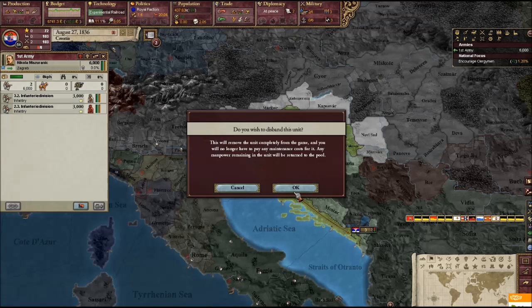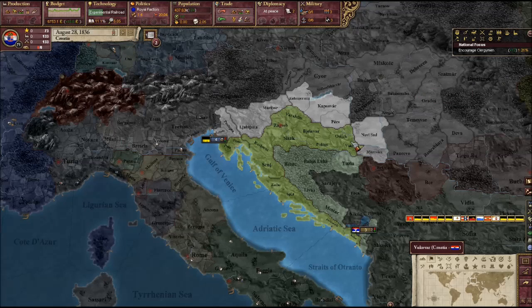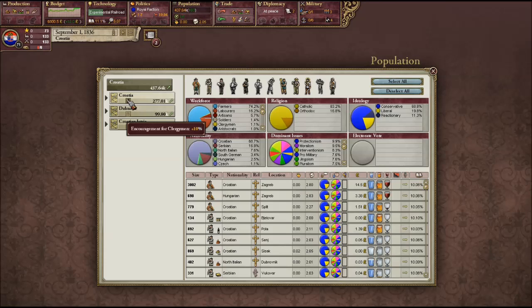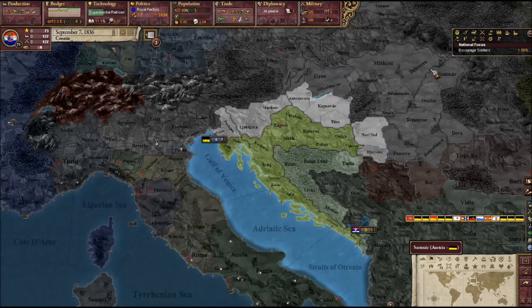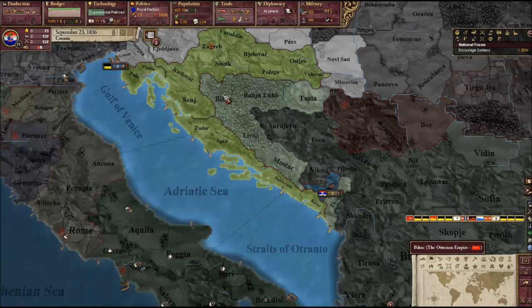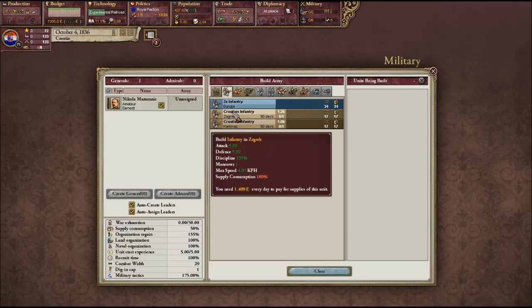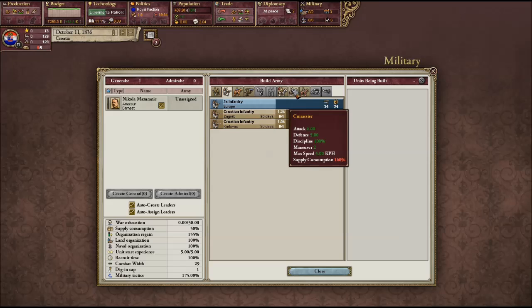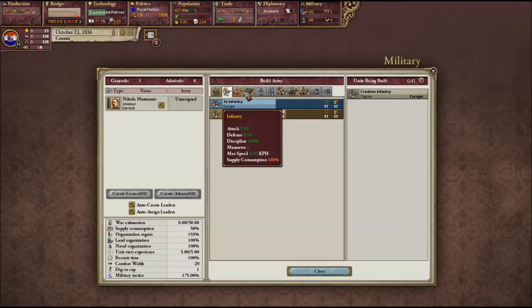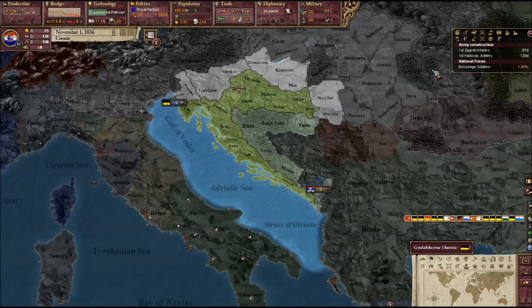Let's disband them. Now I can't build an army at all, so I'm going to switch to encourage soldiers in Croatia — maybe that will help me out. They're still not getting help from anyone. Five and five, four and four, six and five. Let's just get some infantry and an artillery. Hopefully that won't be bugged out.